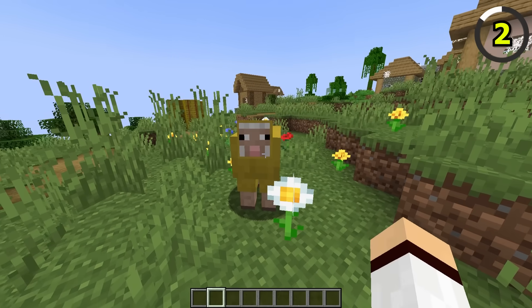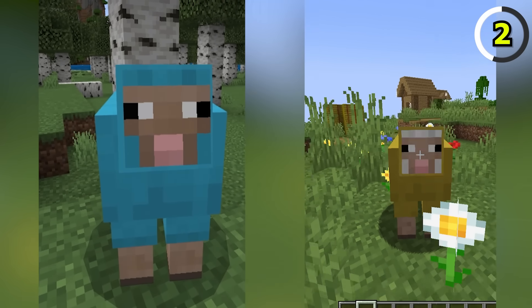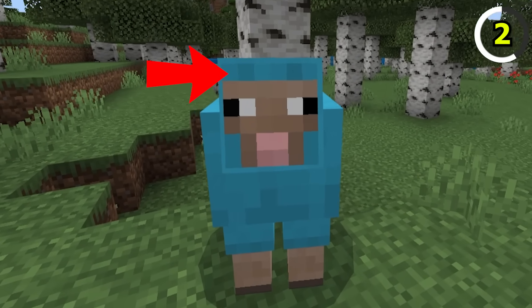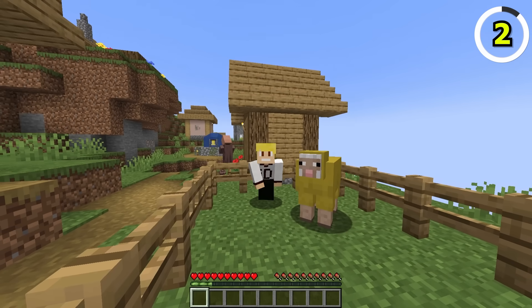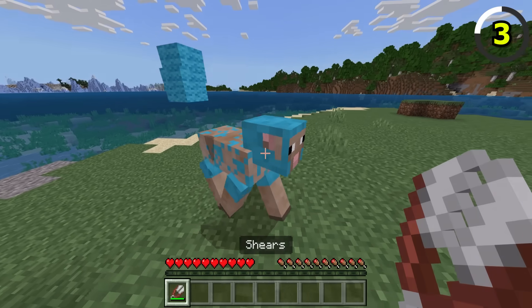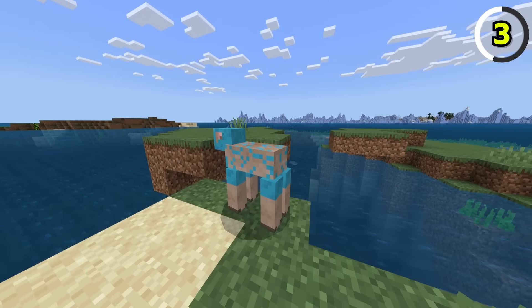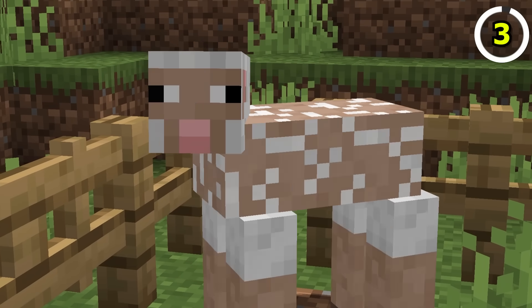This is a Bedrock Sheep, and this is a Java Sheep. Bedrock Sheep have the wool colour around their faces, but the Java Sheep do not. This actually looks really weird. Another odd feature with Sheep on Bedrock is when they're sheared, they'll have coloured patches on their body based on their wool colour. On Java, they have patches, but it will always be white.